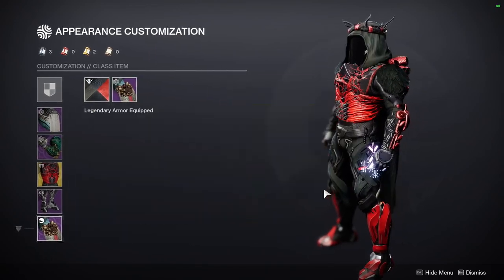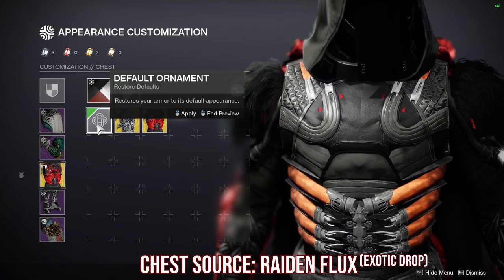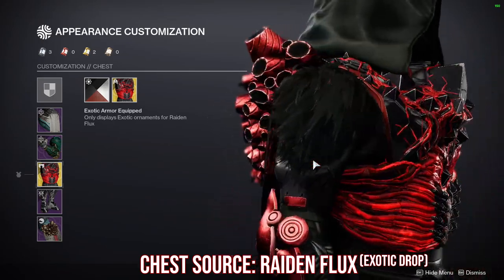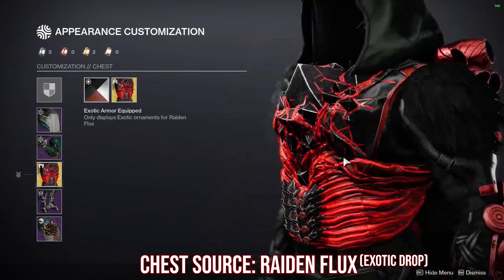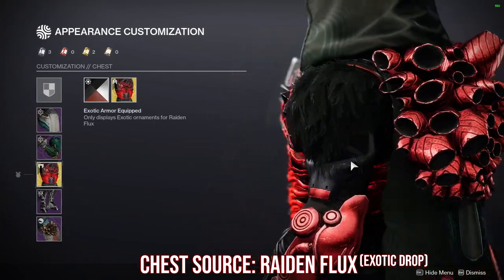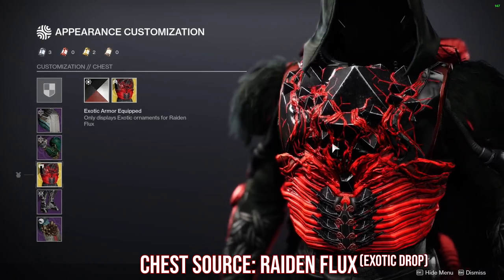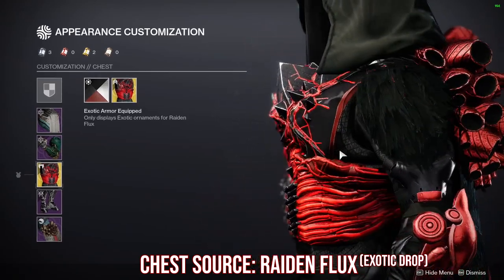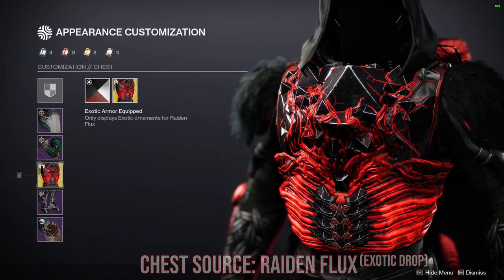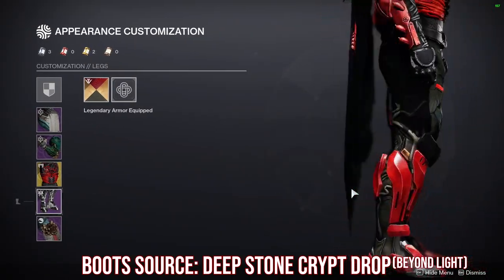For the chest piece, I'm using the Raiden Flux exotic, which is the SIVA-related armor set. I'm not sure when Eververse is going to reintroduce it — she did bring it back at the beginning of the season, so I think you might still be able to buy it there, but don't quote me on that. This piece really starts off the SIVA build; without something SIVA-related like this, it's going to be pretty difficult.